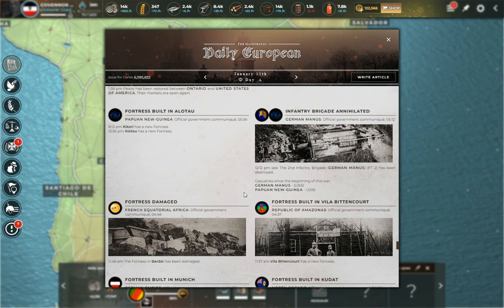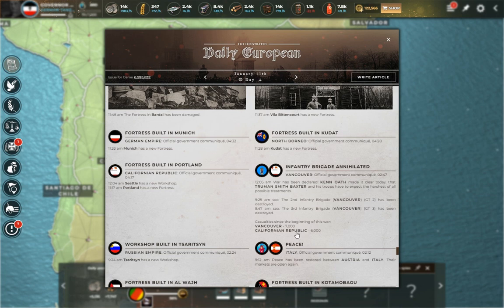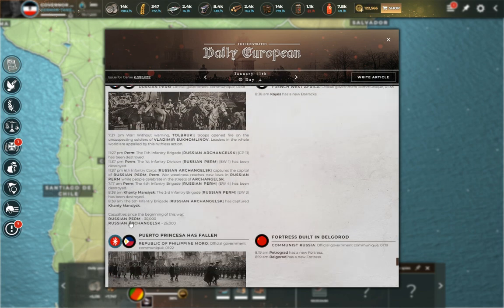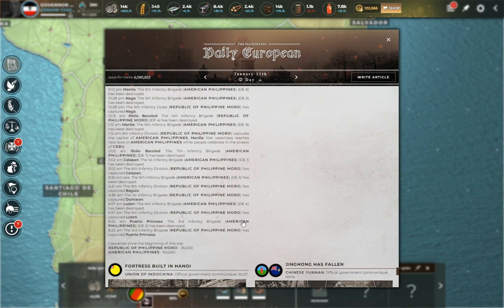German Manas versus Papua New Guinea — that's happening in the islands outside of Australia, where there's a lot of conflict overall. California Republic is also at war with Vancouver, so alongside Texas that's two confirmed fronts. And we see Russian Perm versus Russian Arkhangelsk with significant casualties — happening in central northern Asia. Down here, massive casualties: Republican Philippine Moro versus American Philippines. That is a huge hit against American Philippines — about three-fourths of their initial total troop count gone.